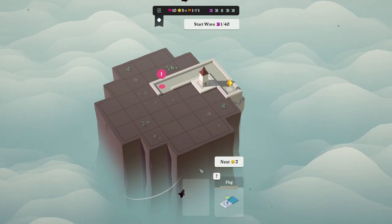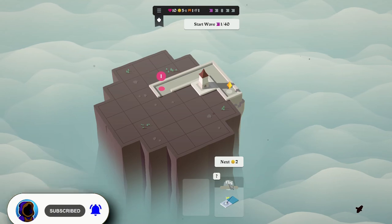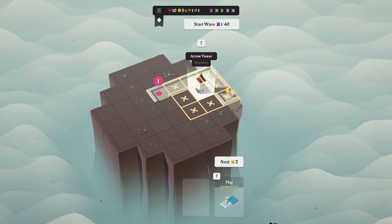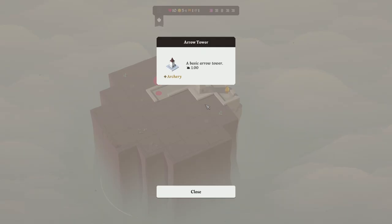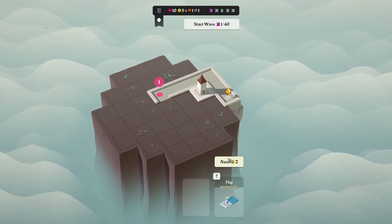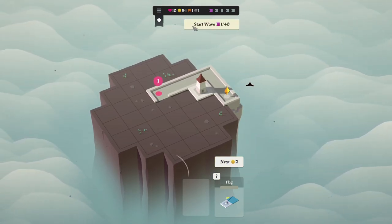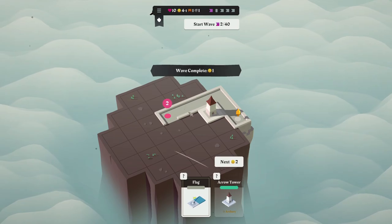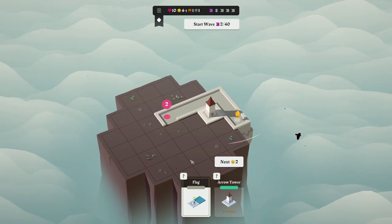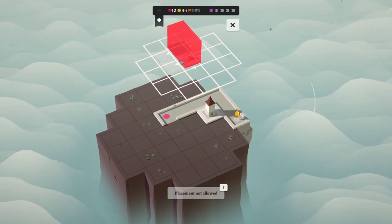So I can't play the flag yet, and then we have an arrow tower — a basic arrow tower, makes a lot of sense. I can hit next to skip it, but we know we're getting a flag next. We're on the first wave of the game, not too worried. Now we're into wave two already — things are flying along. Okay, so here is this flag.